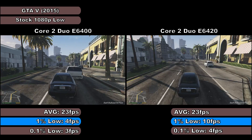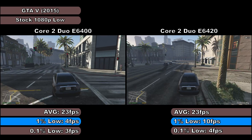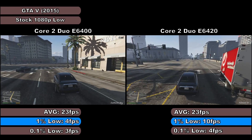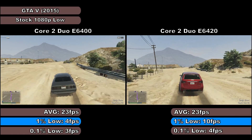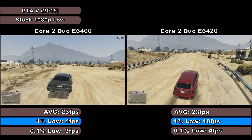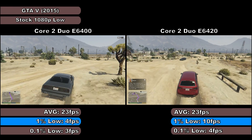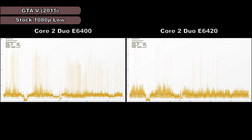Both CPUs at stock made the game unplayable, but as you can see from the average, 1% and 0.1% low framerates, which were 23, 4 and 3 frames per second respectively for the E6420, and 23, 10 and 4 frames per second respectively for the E6400. The 2MB of extra cache in the E6420 is also benefitting it here as well. This can also be seen during gameplay as less severe stutter, especially in the city. The frametime graphs on screen now also show just how substantial the variance in frametimes were between the E6400 and the E6420.